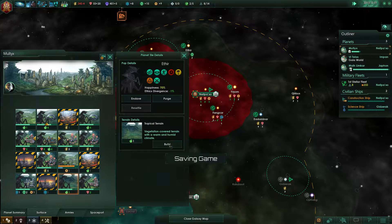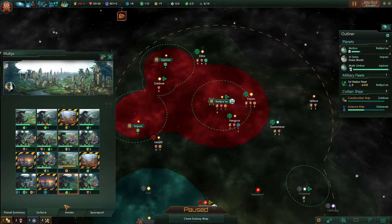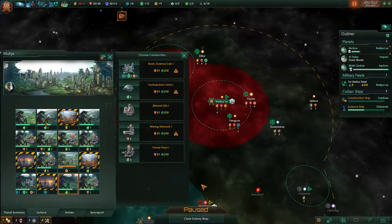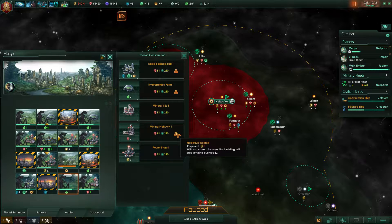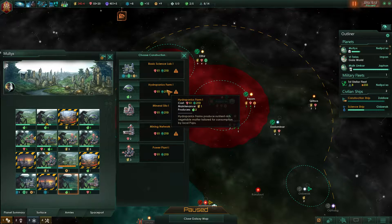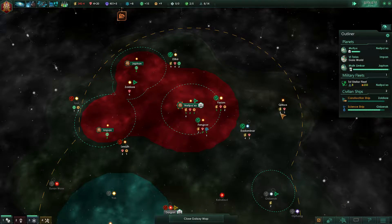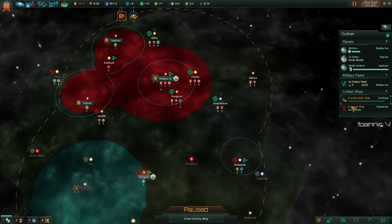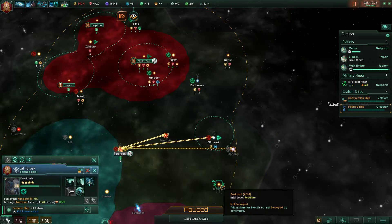I actually haven't built anything on these two tiles. Do we need more food? If we build... that's just more storage. I think we'll build one more hydrophonics farm. And it seems like we need some — system survey complete. Science ship, you go here, and then here, and then here.